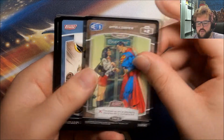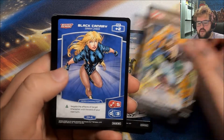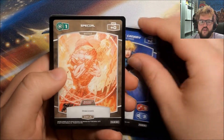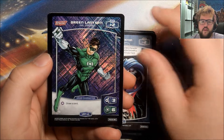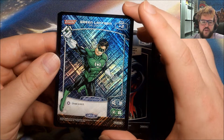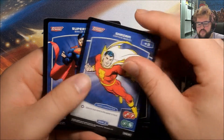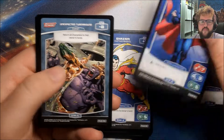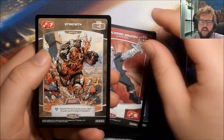Got an Intelligence, Birds of a Feather, Strength, Black Canary, Special, Leap into Action — another foil, it is Green Lantern, Hal Jordan. This is another Uncommon foil. Our Rare is Shazam, Unexpected Turnaround, Solomon Grundy, and a Strength.